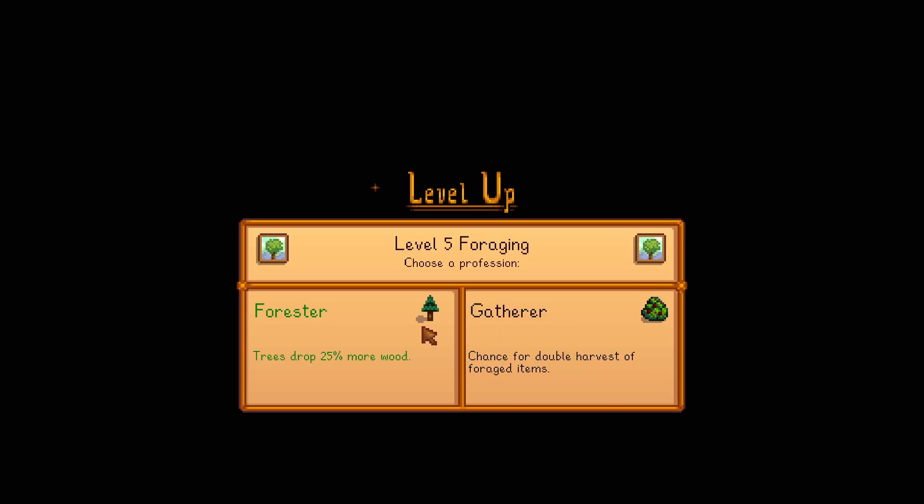Oh, we leveled up in foraging. What should we do? Gather double harvest, foraged items, or more wood. I think I'm going to go with gather, because it seems like we have a lot of wood all over the map and giving double harvest sounds good.